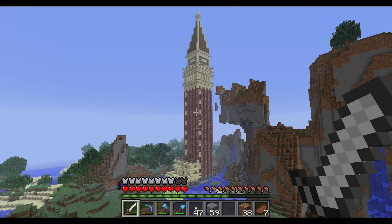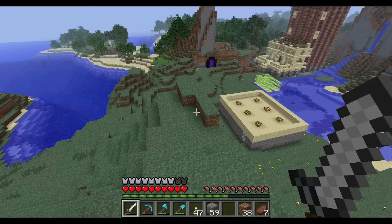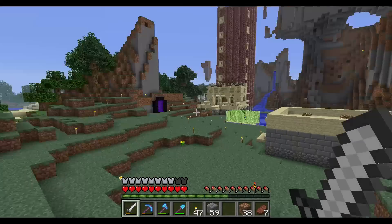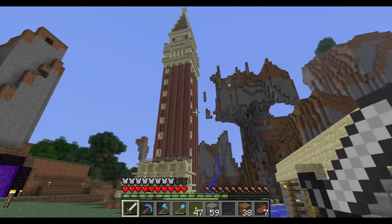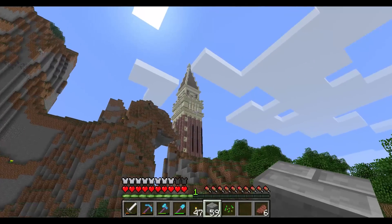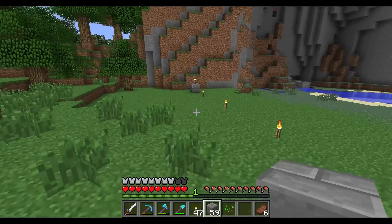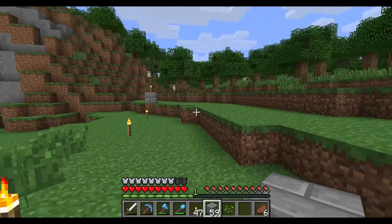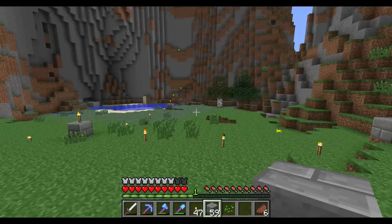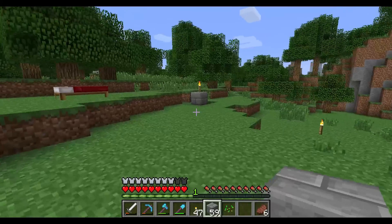Right away in this episode I'm going to get started on my first big redstone project, which is also going to incorporate some architecture from my hometown. I've gone over to the site and laid out some markers. What I need first is a circular foundation that's 37 blocks in diameter, so I've marked out the edges using an online calculator to figure out the circle.